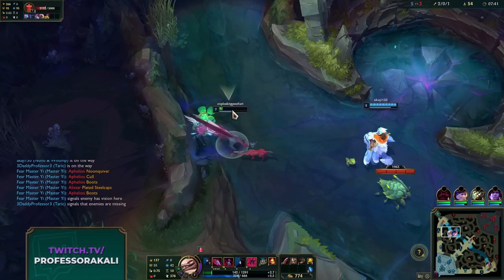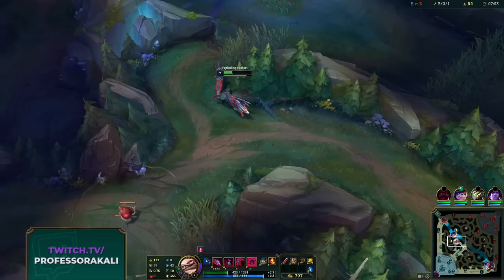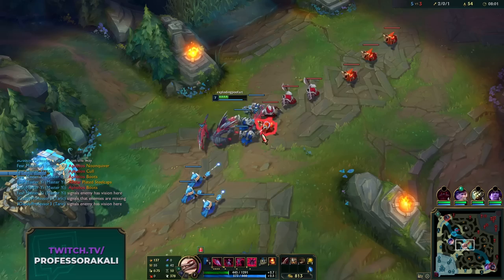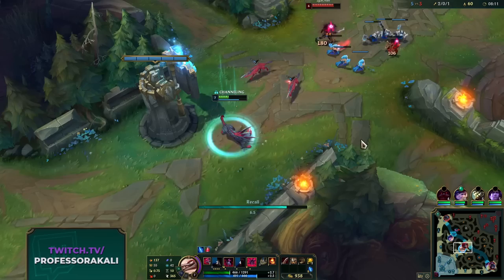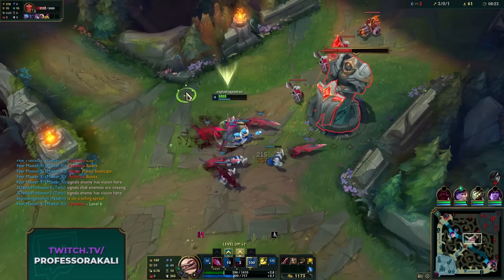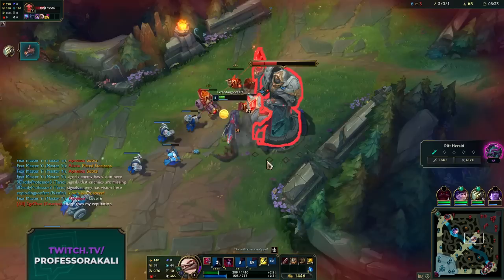Oh my god, thank god - that was way too close. Our ult activates the hunt, empowering our pack, giving us bonus damage, and spawns two extra dogs which actually do a lot of damage as well. Our ultimate also gives us bonus range on our W, so we immediately pressed R plus W and just flew onto the Katarina from a mile away. Look at that bonus damage.